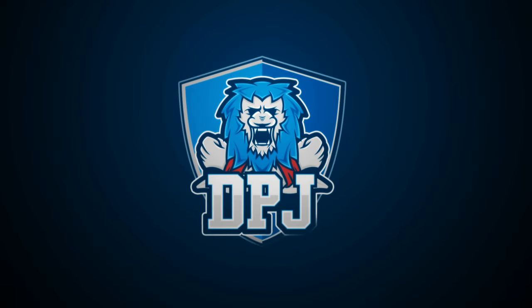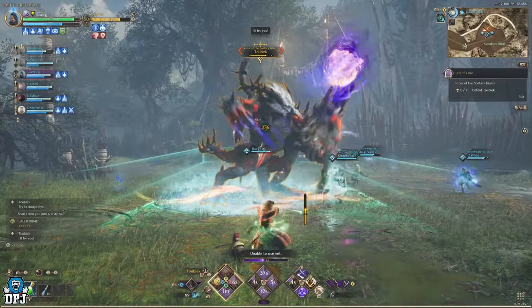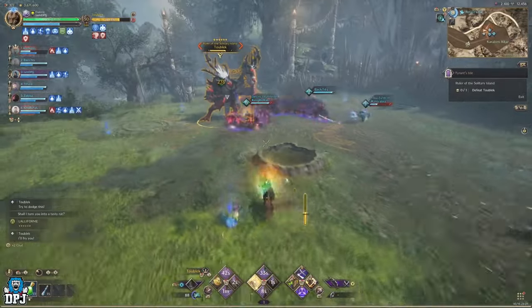In this Throne and Liberty video, I bring you a complete guide on how to complete the level 50 co-op dungeon of Tyrant's Isle and the boss of Chubalik. Let's go.